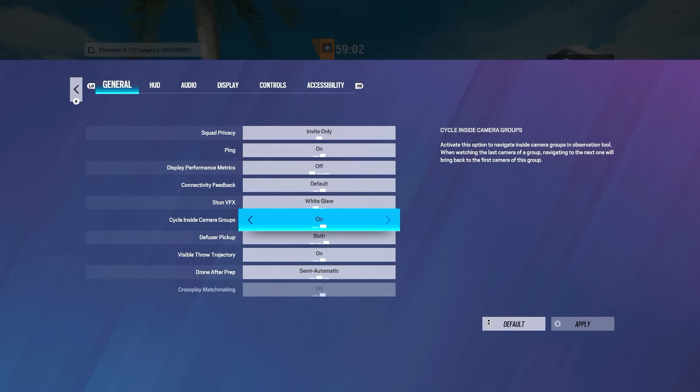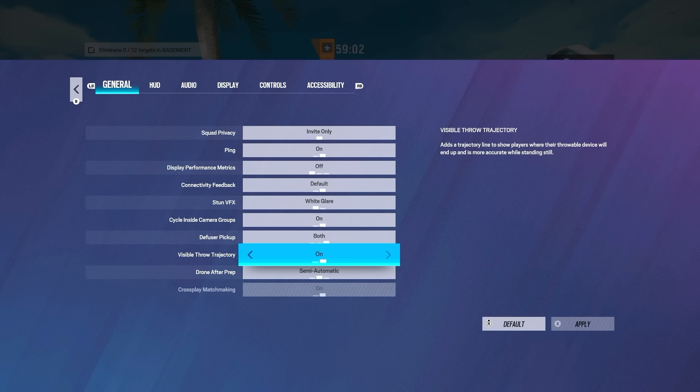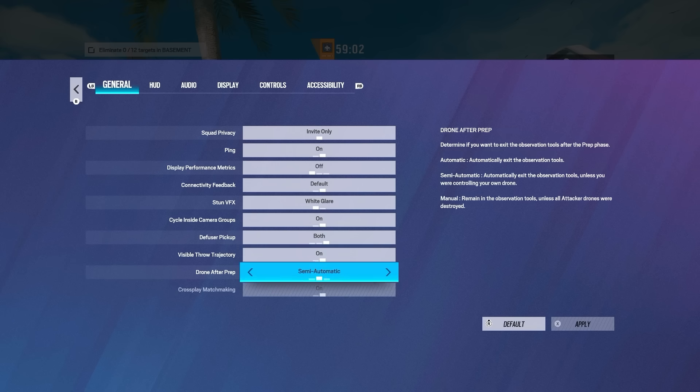I use cycle inside camera groups — that's on, and that's personal preference. Definitely want to have your visible throw on, and then drone after prep — make sure that's not on automatic. That way it doesn't boot you off your own drone. It still boots you off your teammate's drone, which doesn't really matter too much since obviously you're not the one controlling it. So make sure it's not on auto.